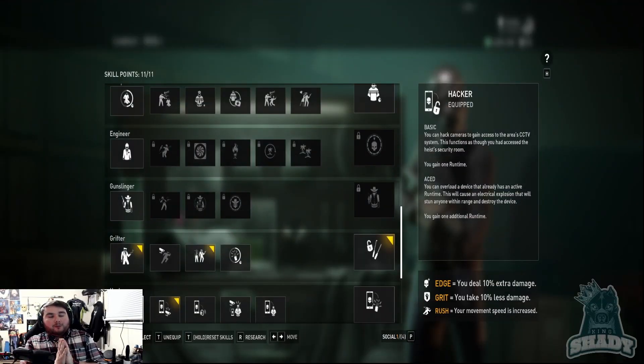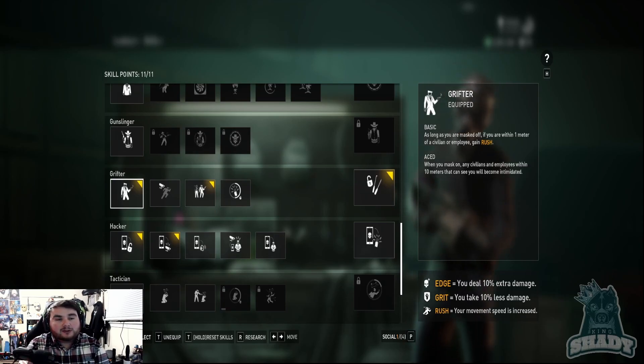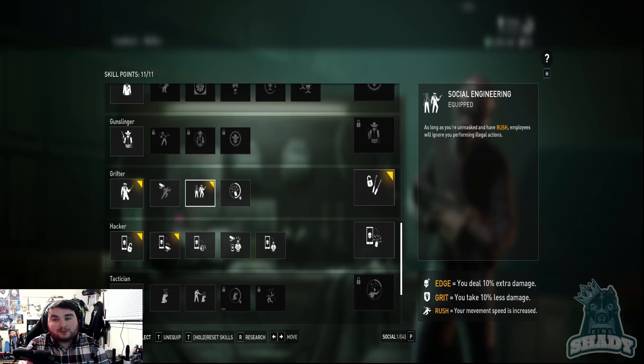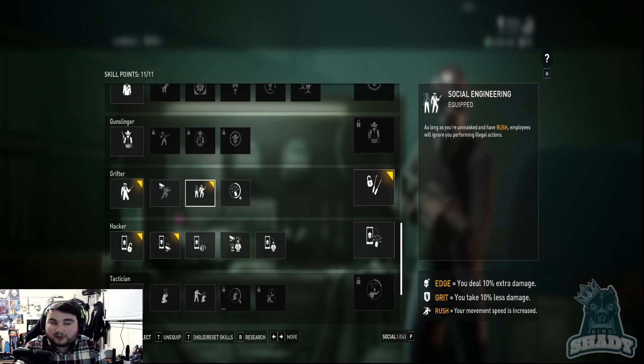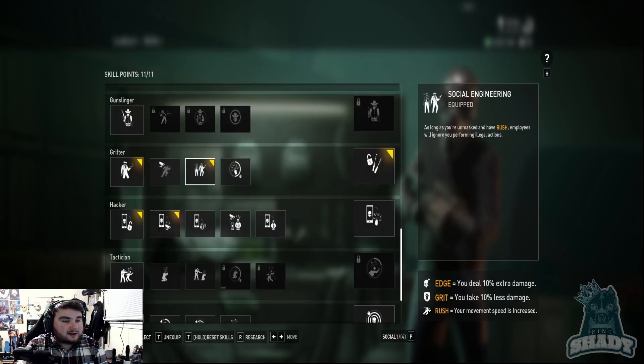Once you're into the skills you can go into Grifter — this is the main one you need. Get this one so you can unlock this one. As long as you are unmasked and have Rush, employees will ignore you performing illegal actions. You can get Rushed very easily with a bunch of other perks just to make it a lot easier.